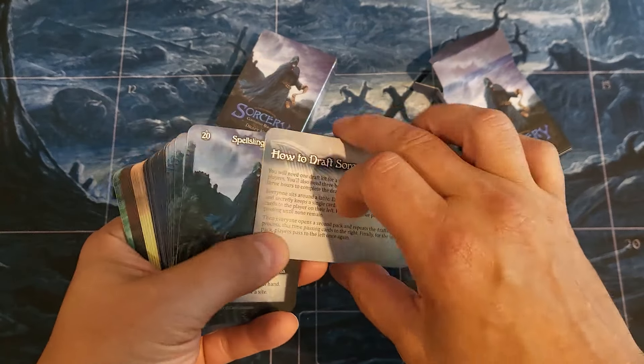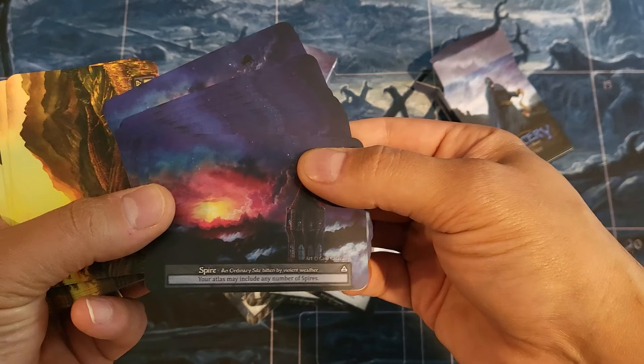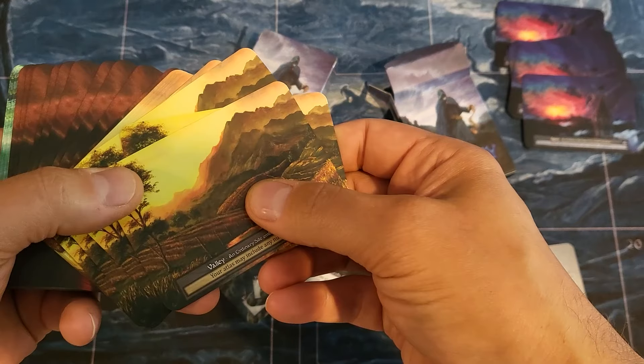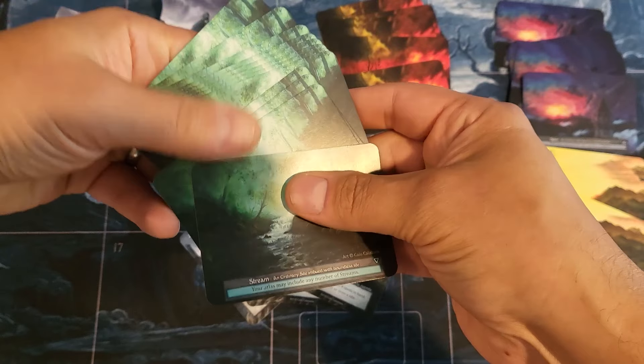You're going to get a rules card, and you are going to get four spell slingers. You're going to get 12 of every ordinary land in the kit. So that's 12 spires, you're going to have 12 valleys, 12 wastelands, and 12 streams.